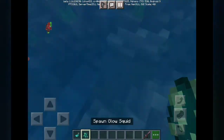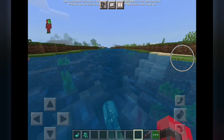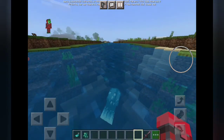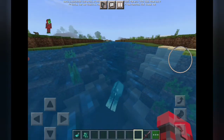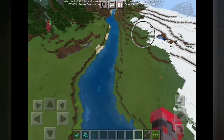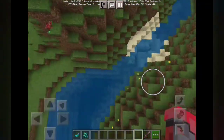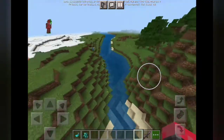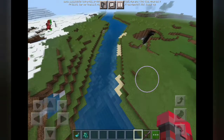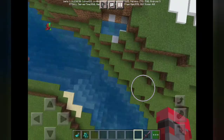First off, we have a Glow Squid, so it does not naturally spawn running in caves, but they naturally spawn in the underground, in water. They spawn in the water where you can find the Glow Squid. It actually spawns in, and that's where you can find them. It looks like there's something weird going on in the ocean.